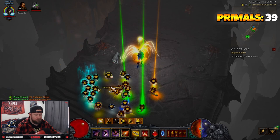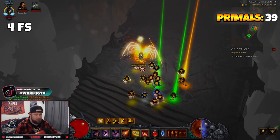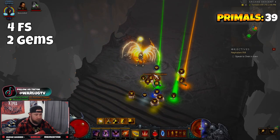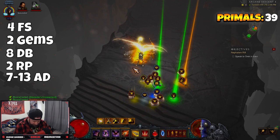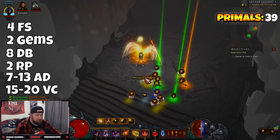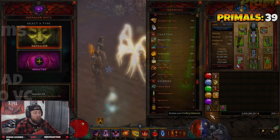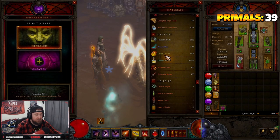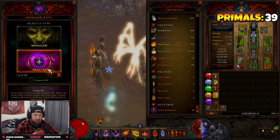On a slower build you're looking at about three minutes. The results from each completed Nephilim Rift are: four Forgotten Souls, two gems, eight Death's Breaths, two Reusable Parts, roughly seven to thirteen Arcane Dust, and fifteen to twenty Veiled Crystals — plus your Greater Rift Keystones and four item drops which you can salvage into Forgotten Souls or Veiled Crystals.